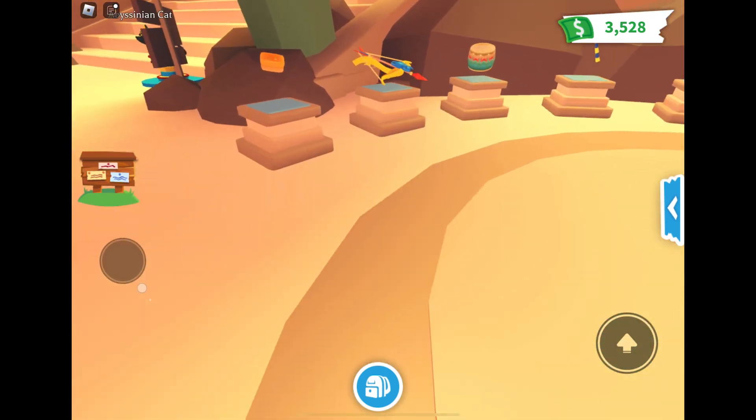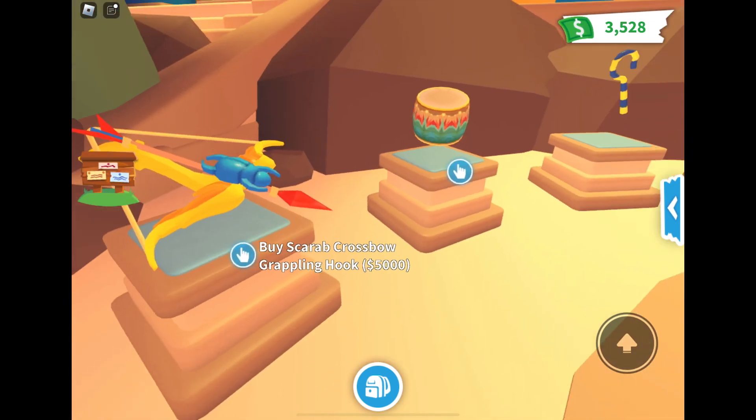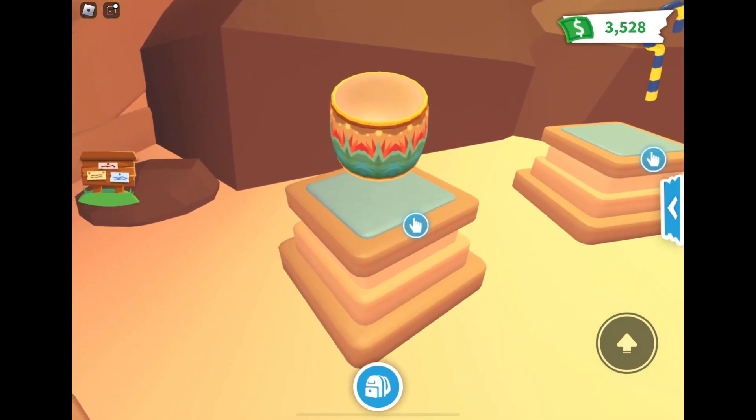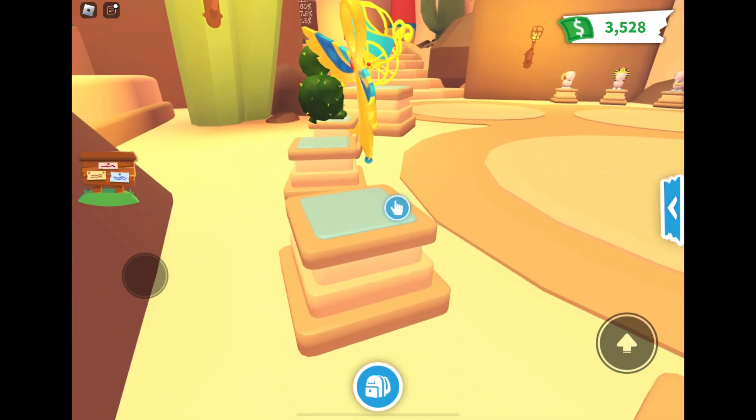They should have some Egyptian wings. So this is their desert update, and they have a scarab crossbow — cool. And then that hook thingy, the crook? Yeah, that thingy.